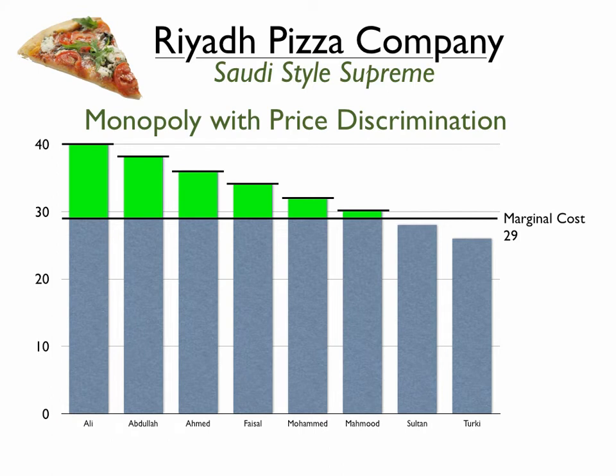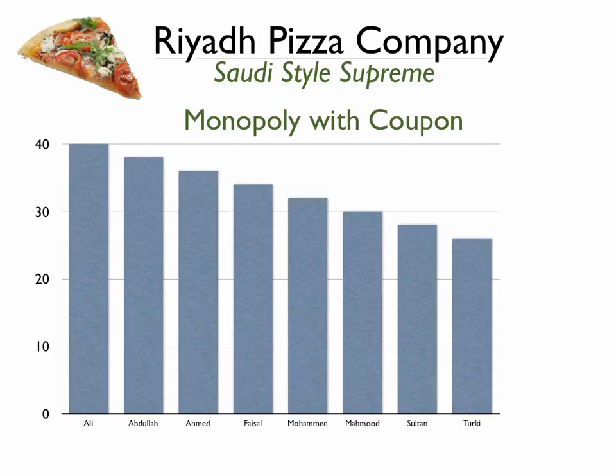My profits represented by those three green areas would total about 21 reals. The second thing we looked at is a monopoly with price discrimination, where we're able to set the price for each customer differently. This is difficult to do because you've got to be able to erect a barrier between each buyer so they can't buy and sell the product, and hopefully they don't know that you're charging a different price. This is very hard to do, so you have to go back to monopoly with one price.